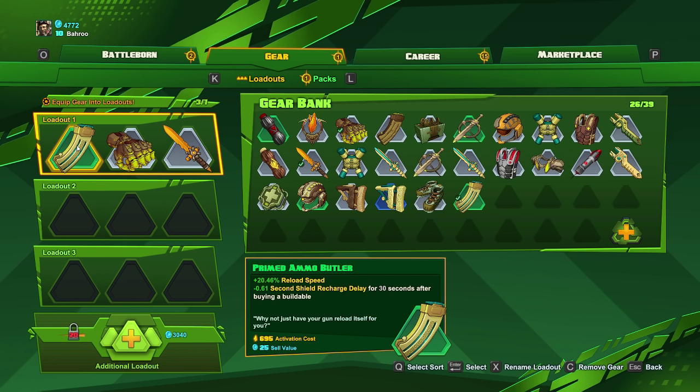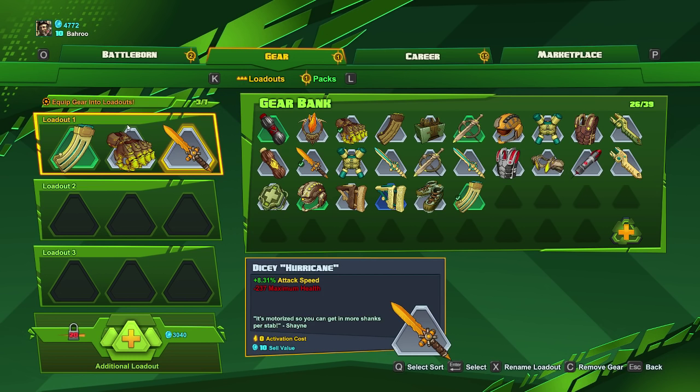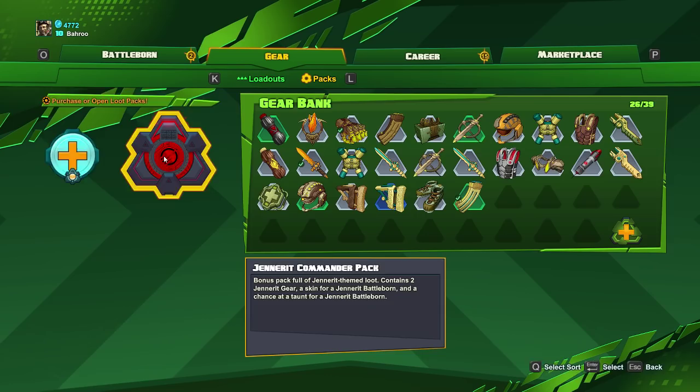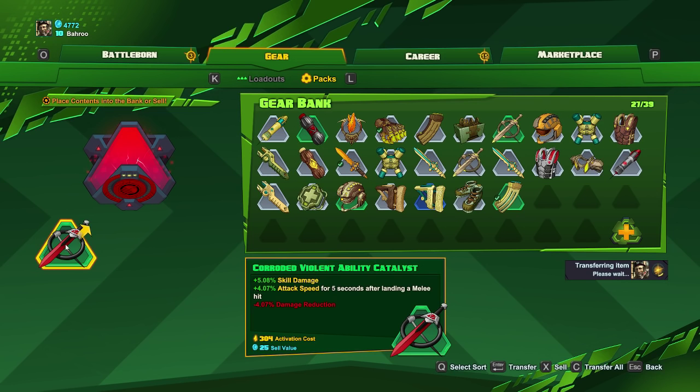You can increase the gear bank by buying more gear spots, which is done via the currency that you acquire in-game. There's a variety of different loot here — like an ammo butler, a fist icon, and a sword. These do a variety of different things and have different rarities: white, green, blue, purple, and legendary. You've also got packs of loot that you'll find via completing story missions and winning games in PvP.